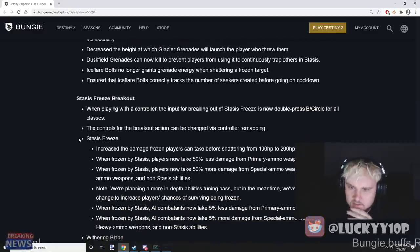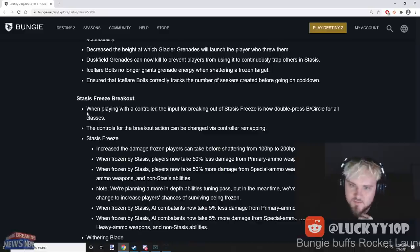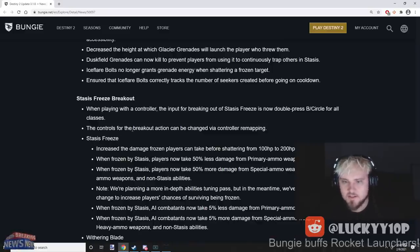Stasis freeze breakout: when playing on a controller, the input for breaking out of stasis is now double-press B or Circle for all classes. Controls for the breakout action can be changed via controller remapping.